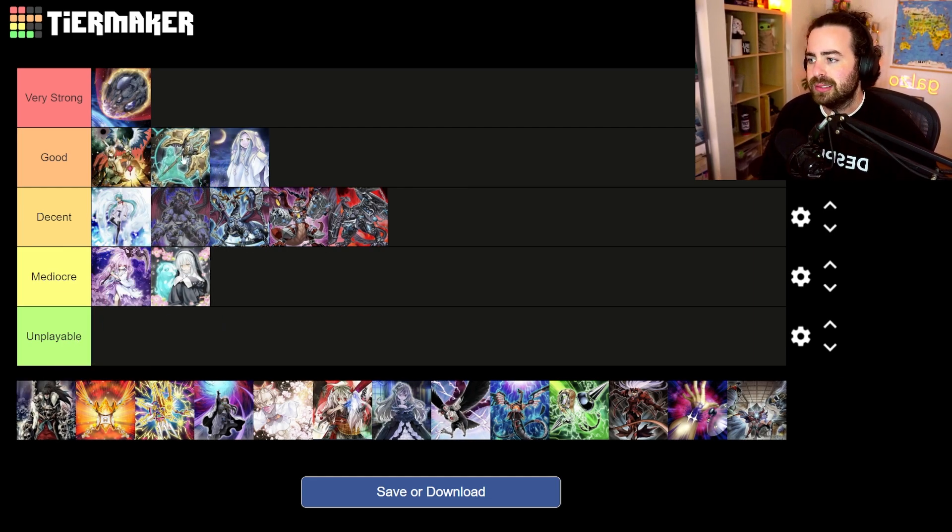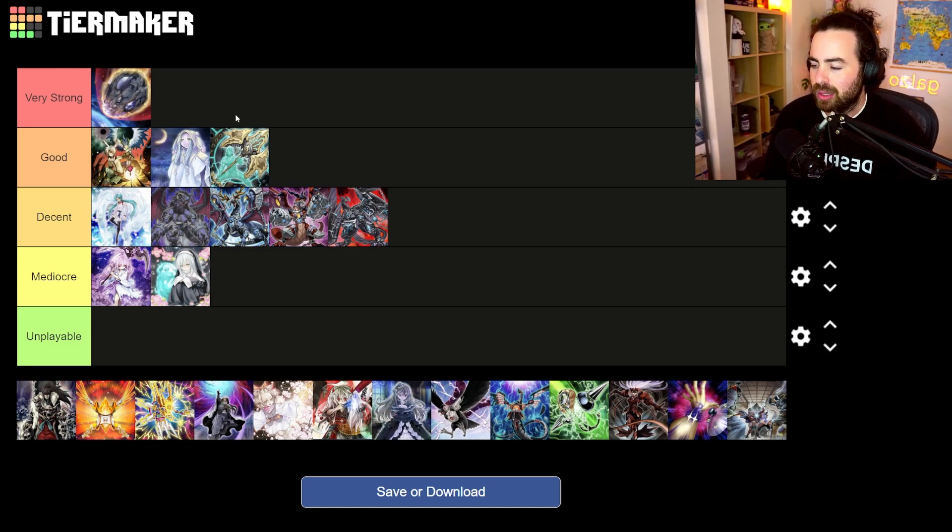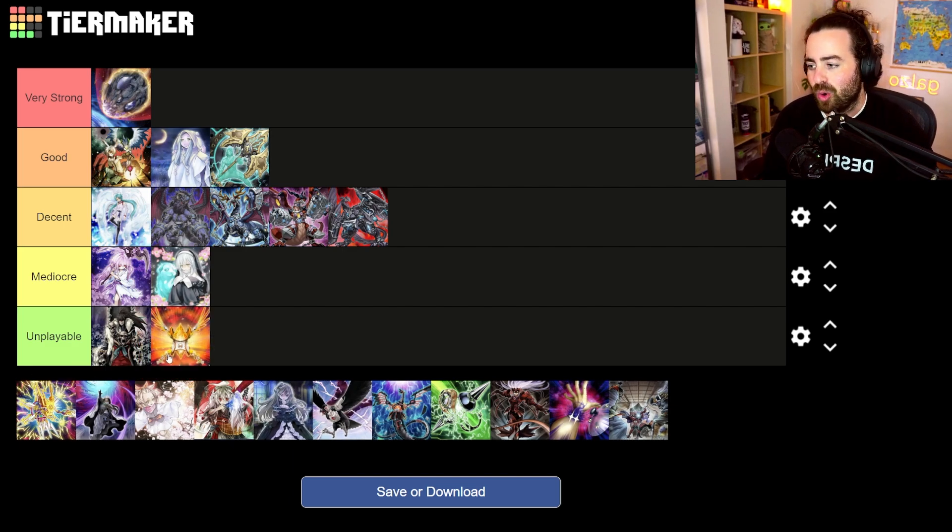Lancia takes the same Good spot. It's extremely solid versus Branded and Runick, and very good against Kashtira because dropping it means they basically cannot resolve Arise-Heart, which is a key piece of their combo. They might still end on a board using Theosis, the field spell, and Birth extenders, so it's a bit more situational. But it's definitely Good overall.